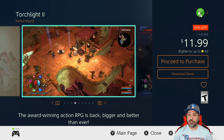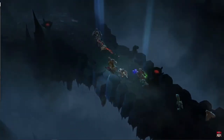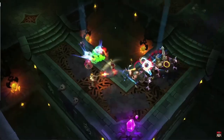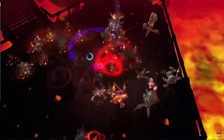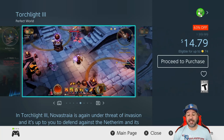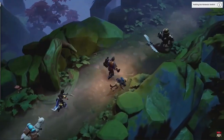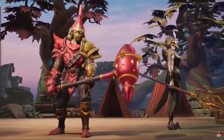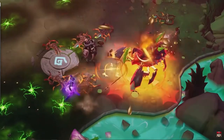Both Torchlight 2 and 3 are on sale this week. My preferred entry is Torchlight 2 at 40% off for $11.99 — it's an older entry but a more solid game overall. Torchlight 3 is also on sale at 63% off dropping to $14.79; it's a top-down action RPG with Diablo-style combat, but I'd only pick it up if you've already played the second one and want a different experience.